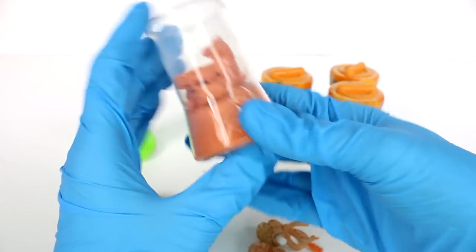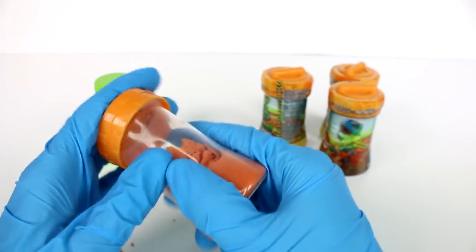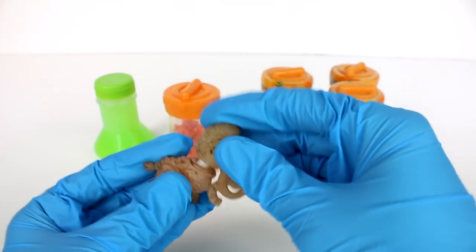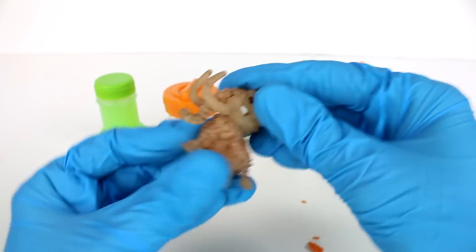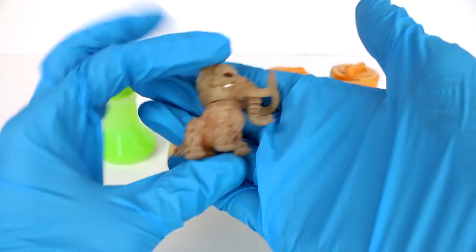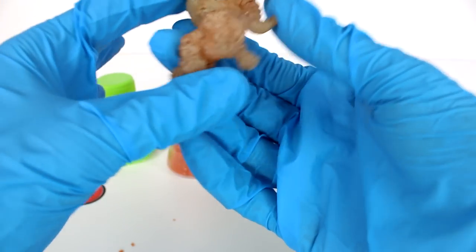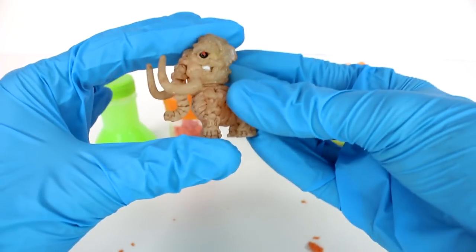We have this awesome little test tube or beaker — I don't know the difference — and we can store our sand or slime inside it. Here is our figure. I'll go ahead and place the head on the body, and the head will obviously move because they are mix-and-match. This might actually be my favorite one — it's basically a skeleton and it's so detailed. Just look at it, isn't it awesome?